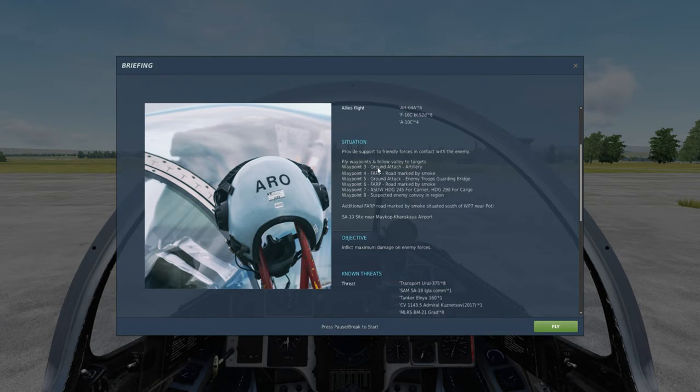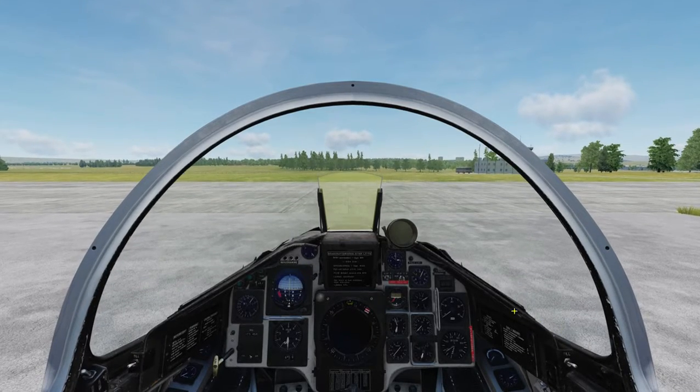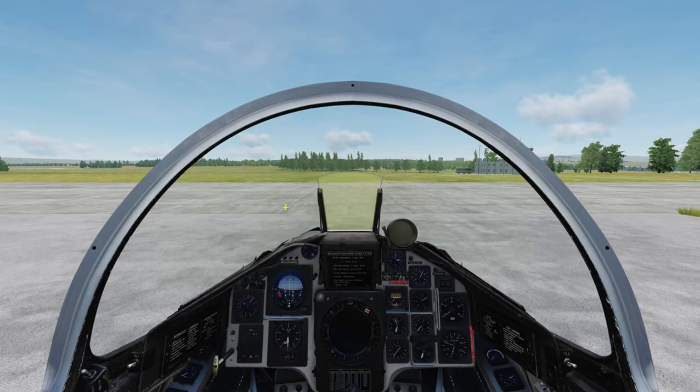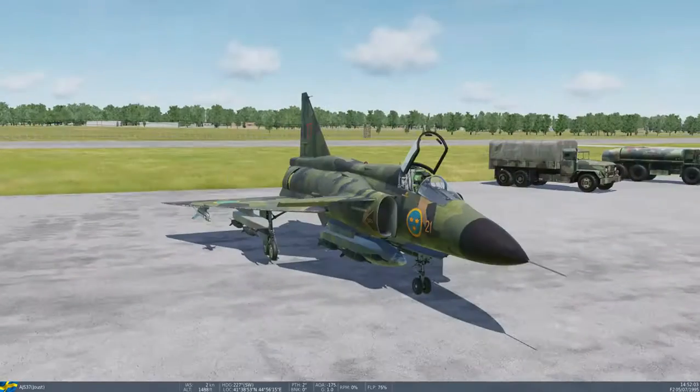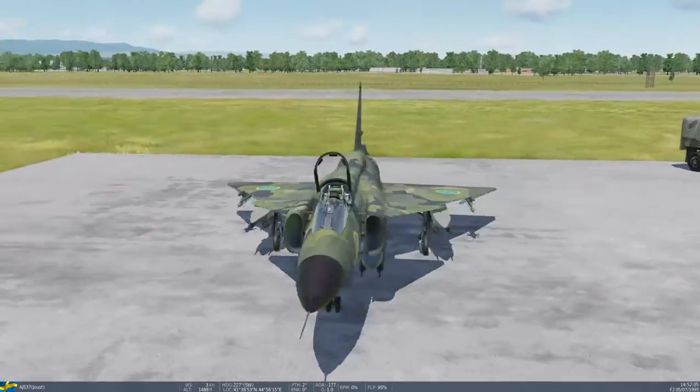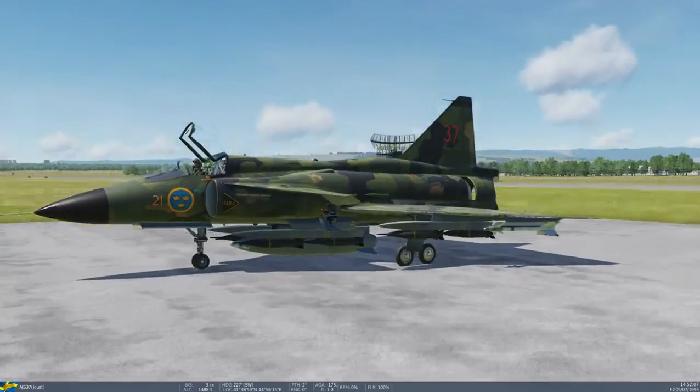Last mission we went through Ground Attack - that's my spelling for you. But today we're gonna go with Ground Attack: any troops guarding a bridge? What it doesn't say on there is there's a little surprise waiting for us as well. So here we are in our Viggen, loaded up once again with 16 Hydra bombs, a couple of air-to-air missiles, and an external fuel tank.